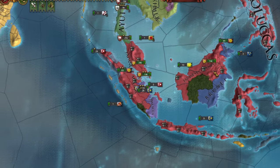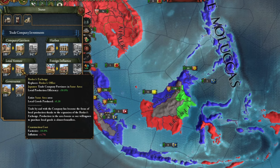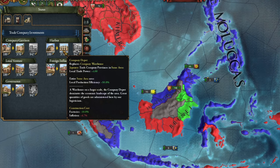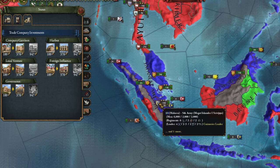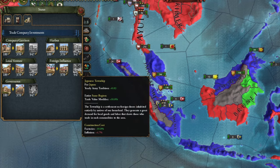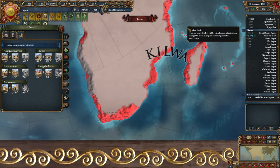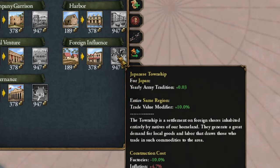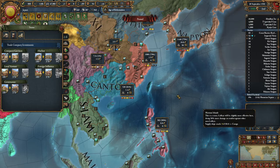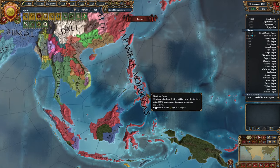Next I'll focus on developing trade companies, something I've neglected a bit. I've built broker exchanges everywhere — it's the first development you should build because it increases local goods production. The second development should be for production, or anything that adds local trade power plus four. When added to several provinces, it's an additional 20 or 40 trade — always something. Building other developments isn't really worth it, except for the one that increases investments by 1000 for the whole trade region. The most important thing is what increases trade steering. If we were England controlling the trade flow from Asia through Africa, it would be worth increasing the trade value modifier by 10% in the initial nodes — but since we are Japan and collect in Malacca, building those developments isn't worth it.